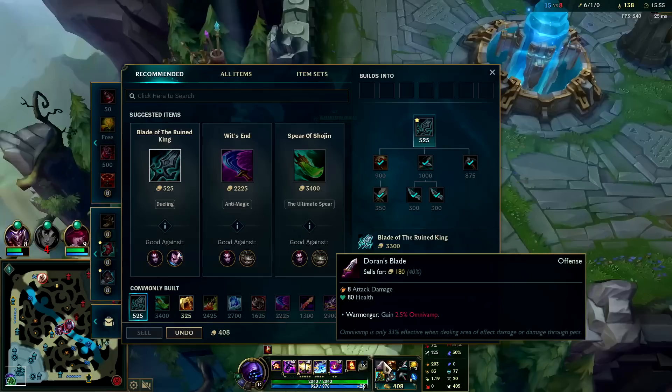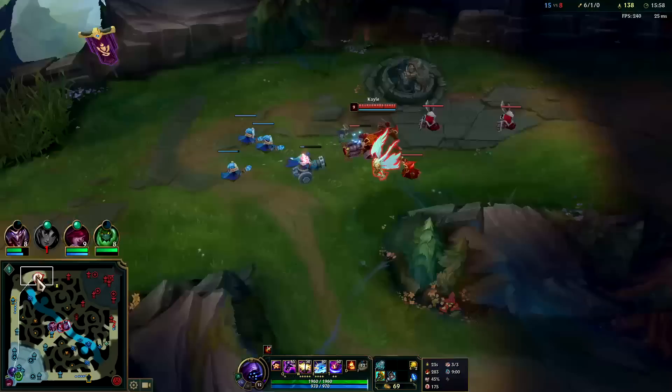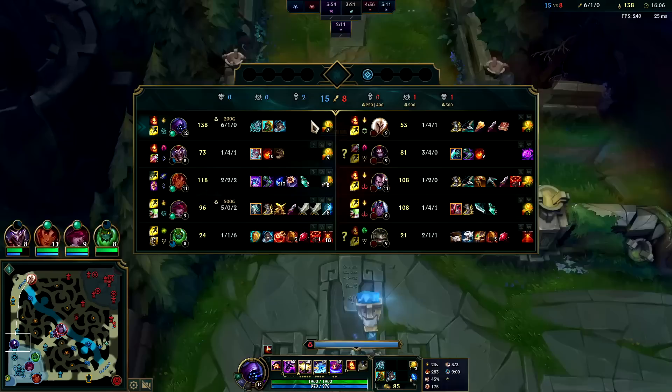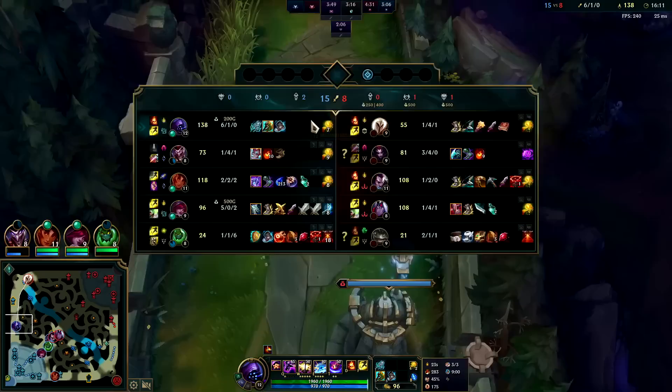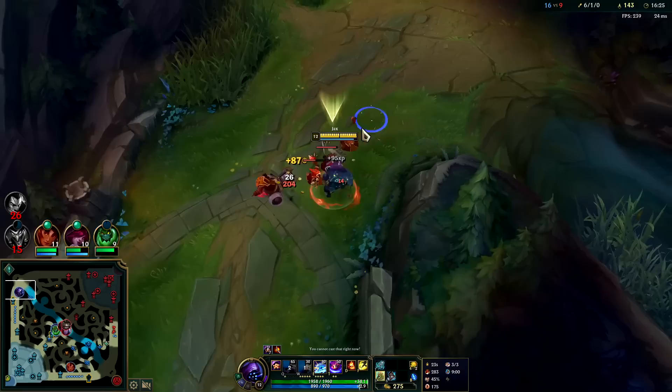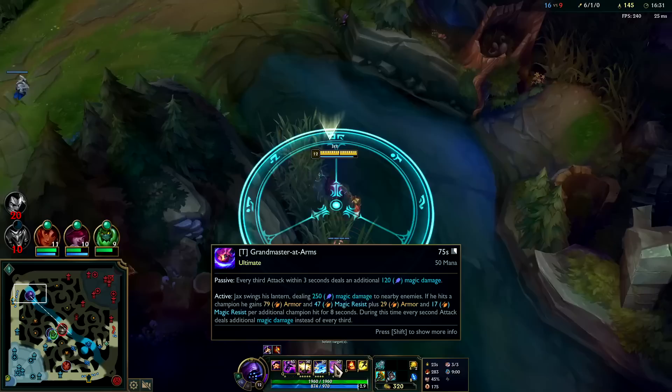I should have just gone mid there. I don't have enough gold for BORK yet. I'll sell Doran's Blade — I hate having to sell it but it is what it is. I'll go catch this wave. She won't be able to push it fast enough — she's not level 11 and not full item. She's been playing insanely safe, trying not to die and just waiting for ganks. That can work if your team's hard carrying, but her team is not hard winning at all. We want to shove up and start taking their jungle camps like Tryndamere would.